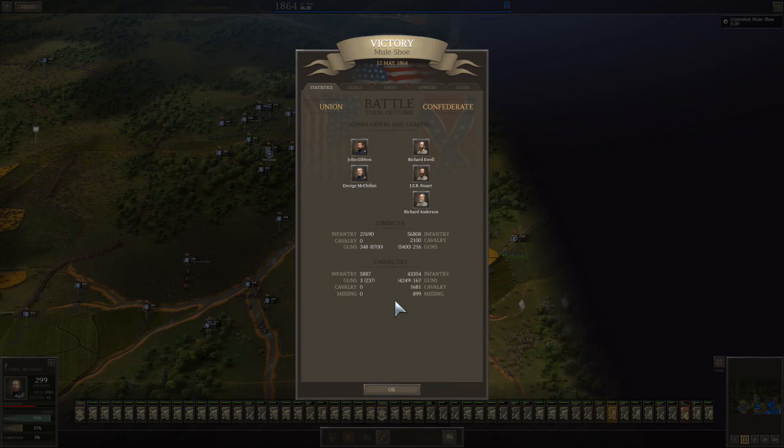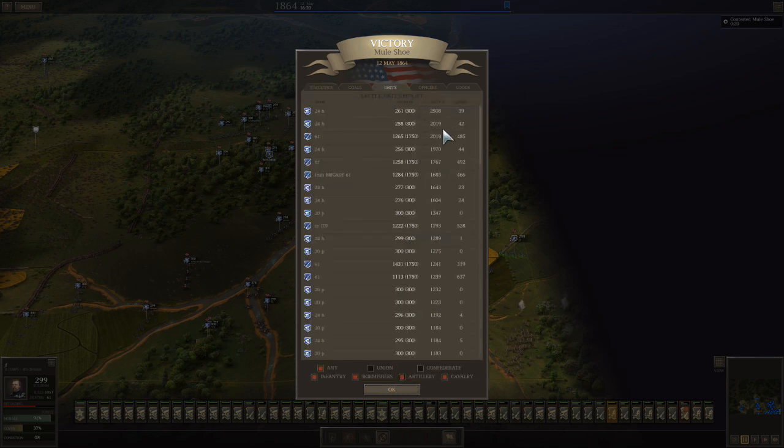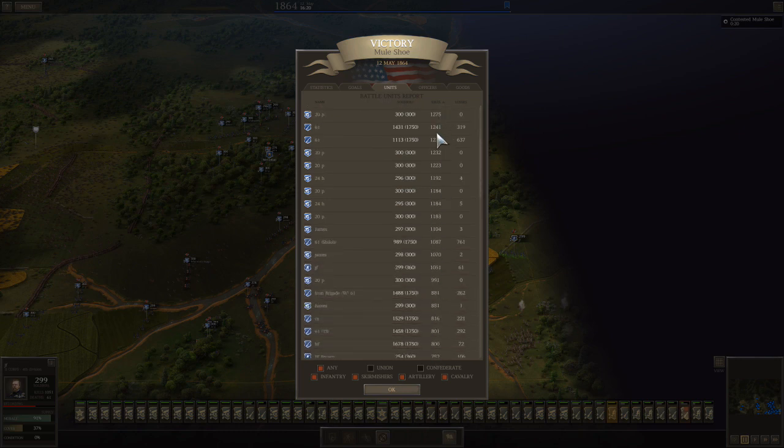Finally, he's gone. With medicine, more like 4,800 losses for us, and we kill over 50,000. Looking at the units: the 24-pound howitzers — wow, 2,500, 2,000. An infantry unit got 2,000. The Irish Brigade did well. 20-pound Parrots around 1,000 — one got 1,300. Look at all the 20-pound Parrots and 24-pound howitzers around 1,000. The James comes in with pretty good numbers, about 1,000. The Iron Brigade did okay. Infantry is getting about 4 to 1, which is really good.